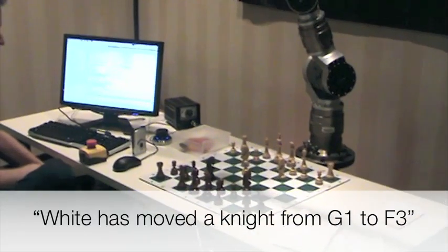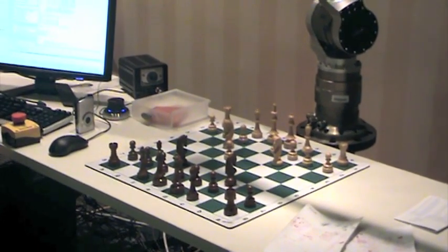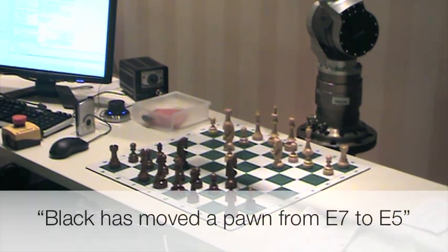White is moving knight. B1 to C3. Black is moving pawn from E7 to E5.